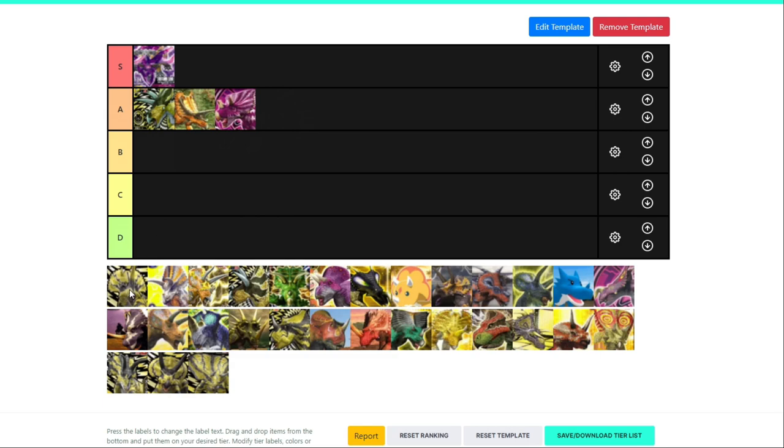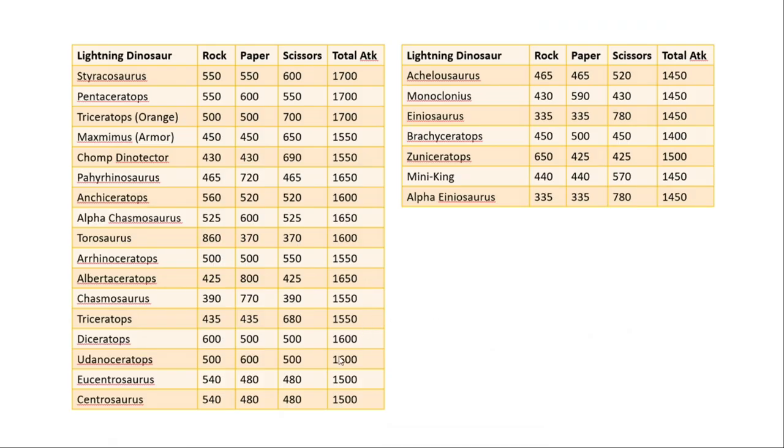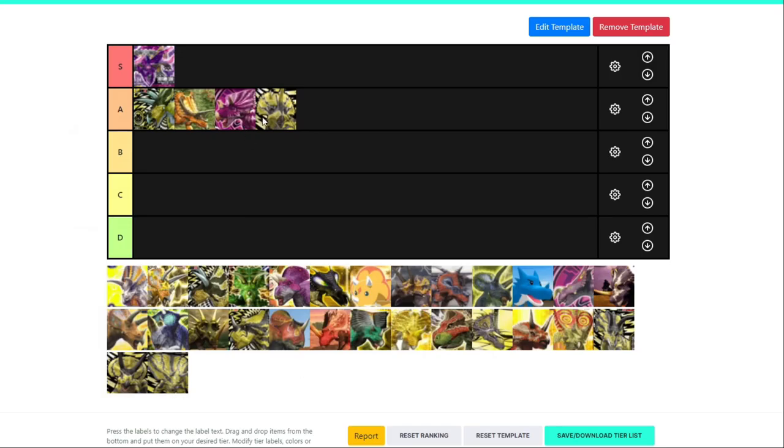Now for Super Eucentrosaurus — not much to say for the super dinos. They're all pretty much on par with each other. I don't think Super Eucentrosaurus is as good as Super Chomp or those two. It's still in A tier, but I don't think it's amazing. Its biggest downside is the fact that its crit is rock, and while its moves are relatively balanced, a rock crit on a lightning dinosaur isn't really a desirable thing. A rock crit is probably the worst crit a lightning dinosaur can have.